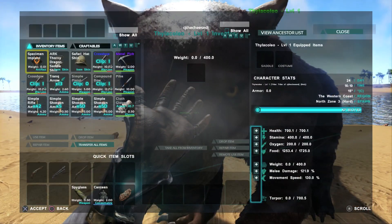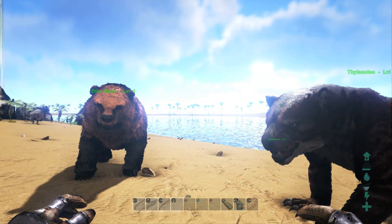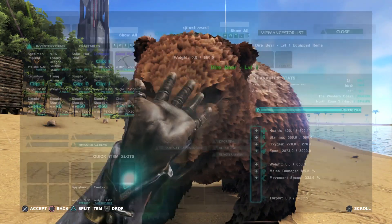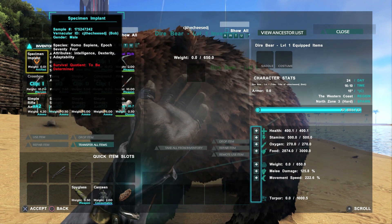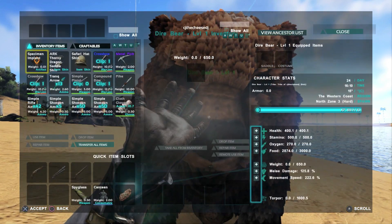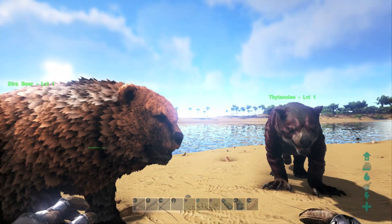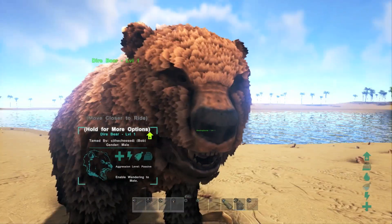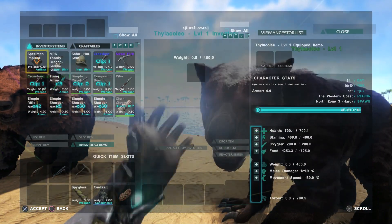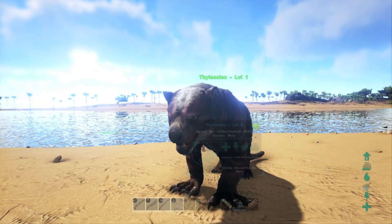The Thylacoleo has 400 stamina whereas the Diabear has 500 stamina — we're gonna test out how much this equates to running further on in the video. A unique fact about the Diabear is that his movement speed is 222.6 as his base. The reason for this is that as he sprints he gains speed, so the more he sprints the faster he becomes until he reaches that base speed of 222.6. The Thylacoleo only has a base speed of 130, which you can see right there.